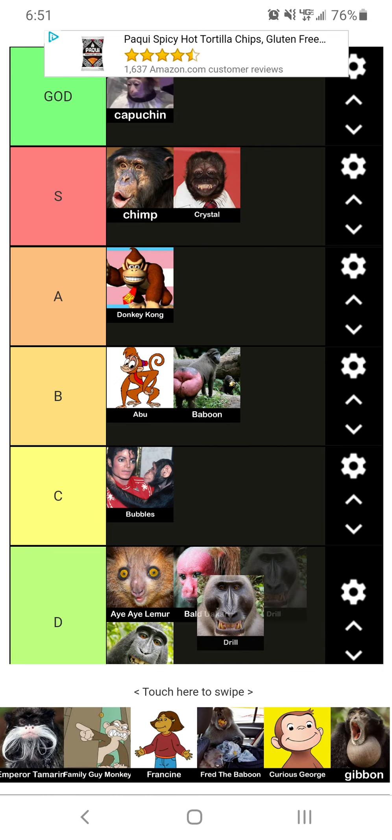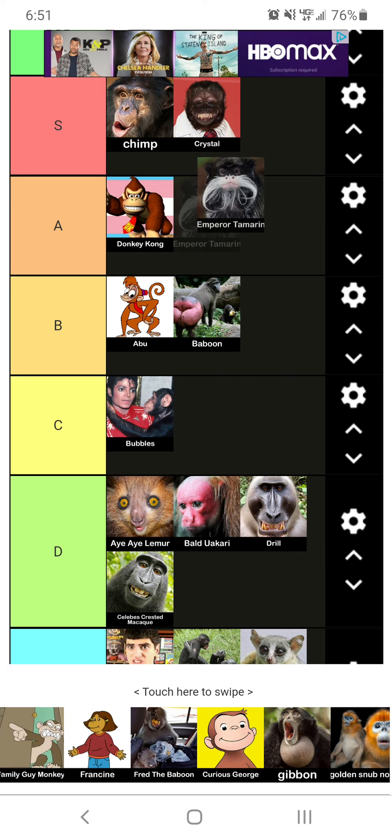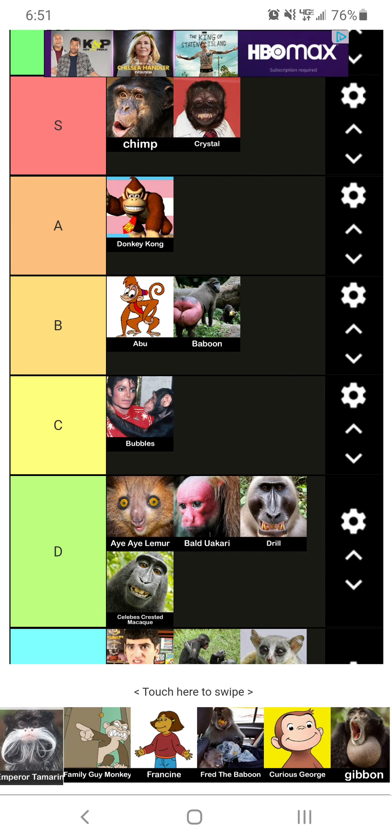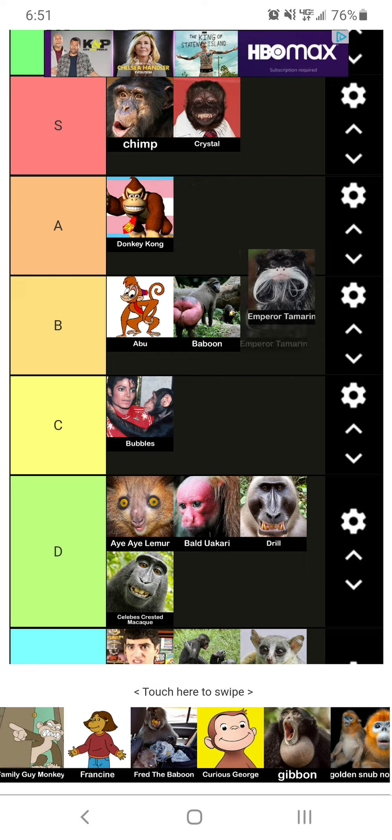I don't know what this is. He kind of looks like the guy from that Flying Ape game. This dude looks like — what do you call it — he looks like that orange dude from... The Lorax. He looks like the Lorax. I'm going to put him B tier.